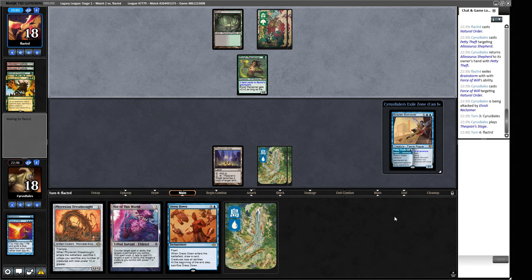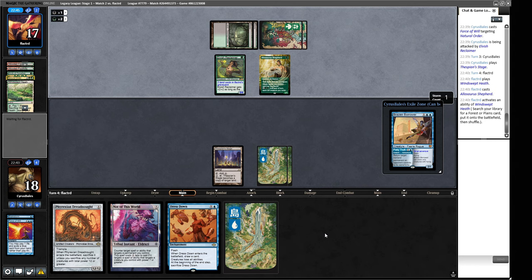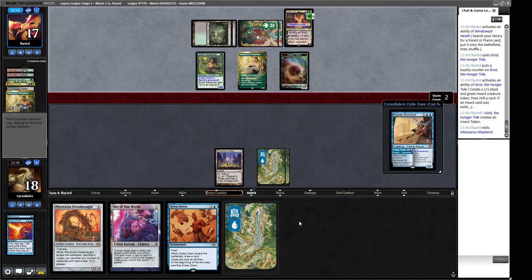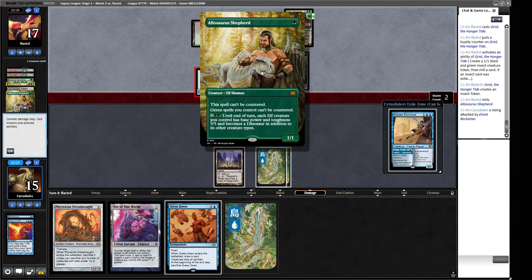We want to play this Dress Down in our opponent's end step, but it's an emergency thing if we need to do something else. There is an Allosaurus Shepherd — I'm going to play a Grist or something here. Feels like a Grist — there it is. I think this changes how we need to play this game now. We need to play the Borrower and then start attacking the Grist. Although we could just get our Dreadnought going because we have Not of This World to protect against the Grist. Hold on — it says green spells you control, but activated abilities like this are fair game.